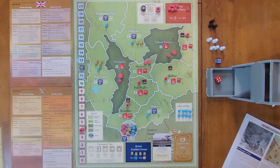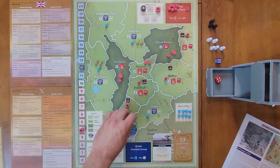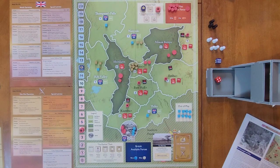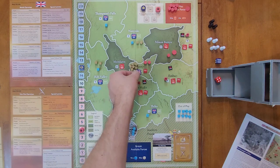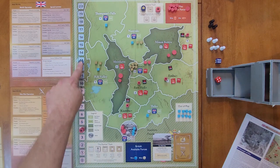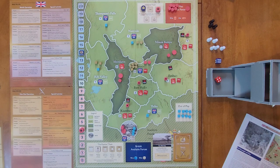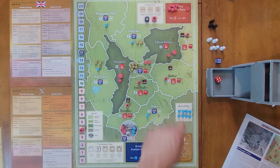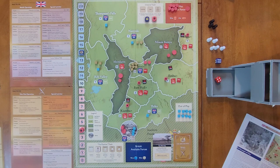They're going to take their four troops from the available box and place them in Nairobi, then move all six troops from Nairobi out to Nairobi — all six go out there. That replaces Mau Mau control with British control, increasing political will by two based on the province's population, so it goes up to 14. That ends the British turn. We reset: British become first eligible, Mau Mau second eligible, and we go on to the second card.